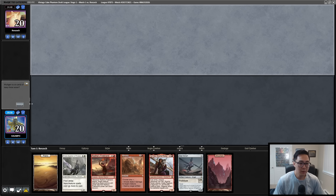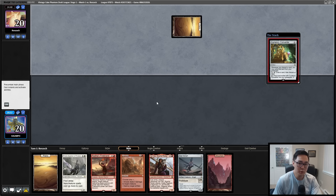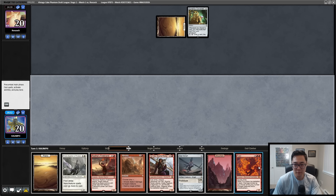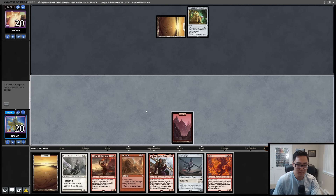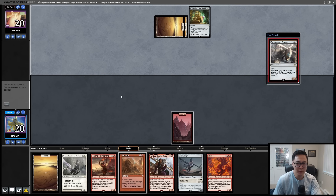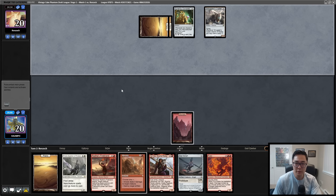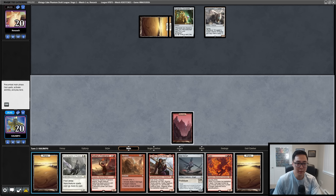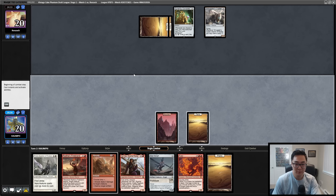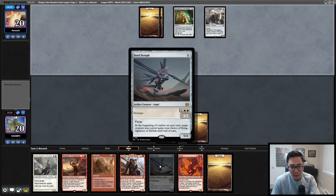Match one — can we do well with the Boros combination? I wouldn't complain if there was just a Ragavan on top of our deck. Fury is okay — it's just Pyrokinesis but also a 3/3. There's a Smuggler's Copter — I'm kind of interested in killing it. Their Currency Converter plus Copter combo is something we just can't let happen.